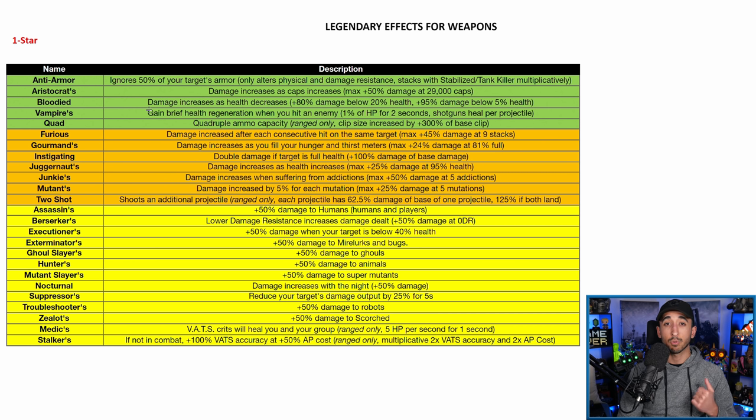Vampires is really popular nowadays: you gain brief health regen when you hit an enemy — 1% of your HP for 2 seconds — and with shotguns it heals per projectile. Shotgun vampire weapons and high rate-of-fire vampire weapons are really good because you're getting healed faster than you're losing damage. In a low health build it pairs nicely — I use bloodied weapons mainly, but if I don't want to die I'll pull out a high rate-of-fire vampire weapon like a 50 cal, and I just won't die.